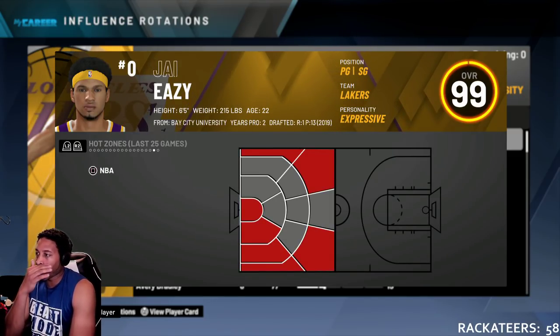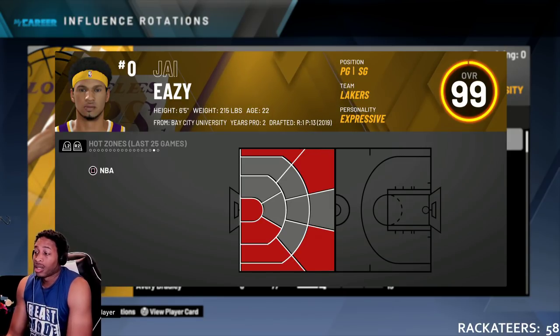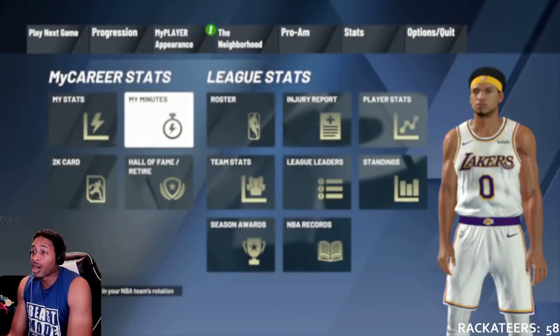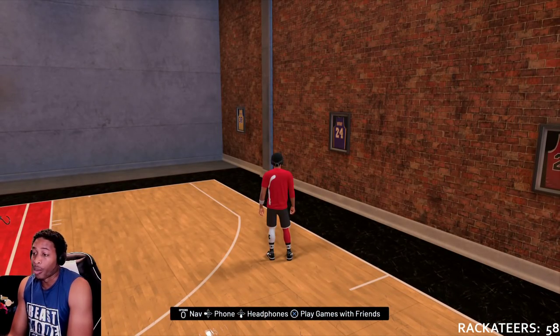Here are my Hot Zones — you can see where I really shoot from. I rarely shoot from the top and don't shoot from anywhere else. From pretty much where the hash is, as long as you're inside of there, Corner Specialist is going to turn this into a hot zone and you're going to be good to go.